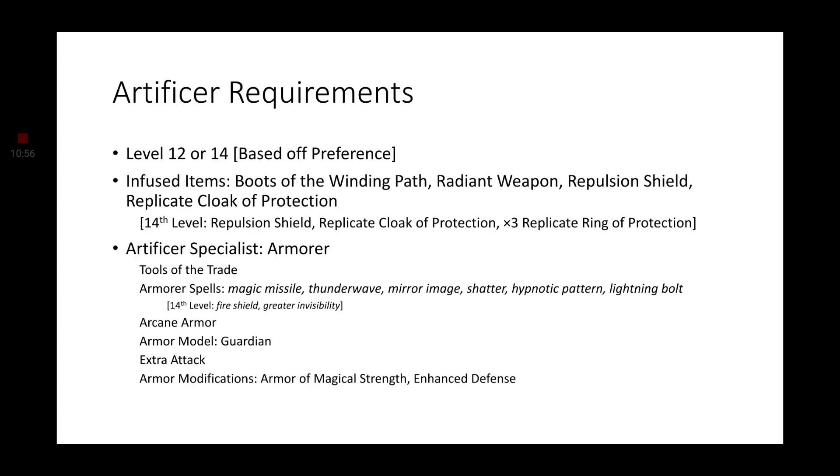Moving on to our Artificer requirements. You will want either 12 or 14 levels of Artificer, based on your preference. The infused items will be Wing Boots, Radiant Weapon, Repulsion Shield, and the Replicate Cloak of Protection, which grabs us an extra plus one to Armor Class. If you are going for a 14th level Artificer, I would instead go with the Repulsion Shield, Replicate Cloak of Protection, and three counts of Replicate Ring of Protection. The Ring of Protection gives us a plus one to Armor Class and a plus one to all Saving Throws. Having three copies plus the Cloak of Protection gives you an extra plus four to your Armor Class.